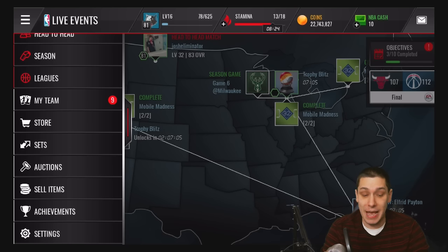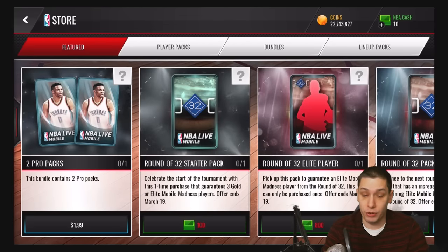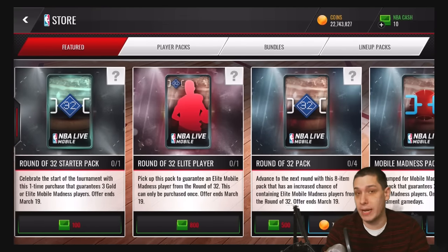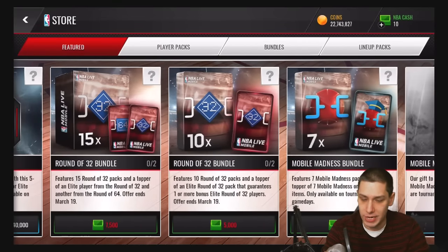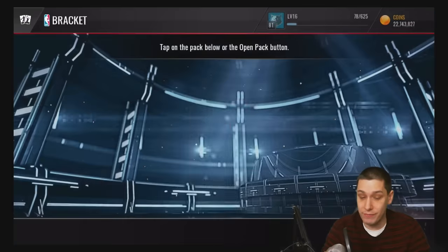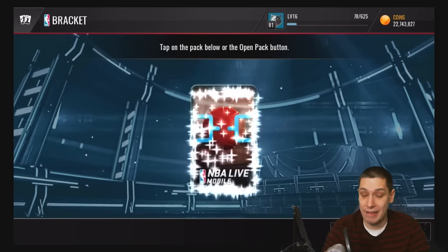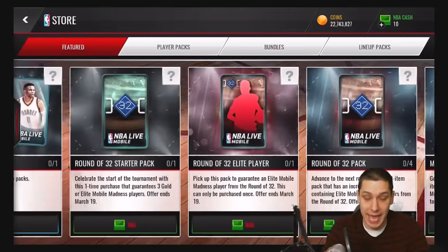In order to actually do these sets, you are going to need elite players from the round of 32. Right here you can actually go in and purchase a round of 32 elite player for 800 NBA cash — that's something you could consider doing. Also make sure you're collecting your Mobile Madness gift, which gives you one free bracket every day that there are tournament games. Make sure you stop back and do that each and every day.